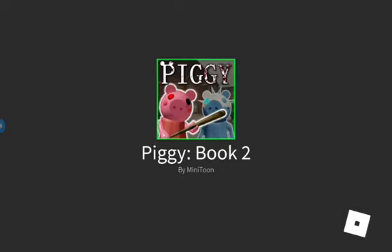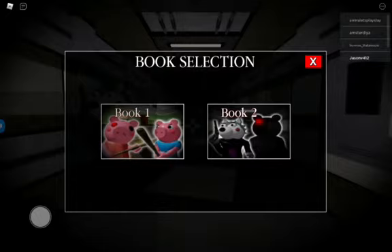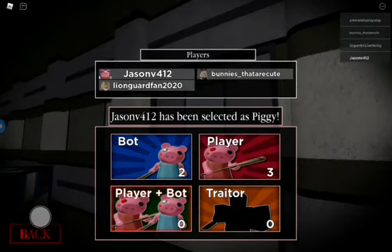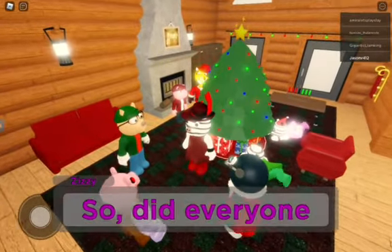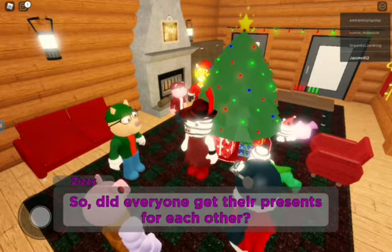Go to Book 2 because it's not in Book 1 — that's just messed up. Okay, please be me — yay! Now I can actually show off the new skin. This is the cutscene here. Did everyone get their presents for each other?